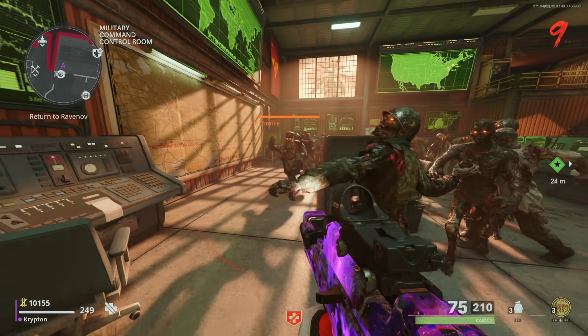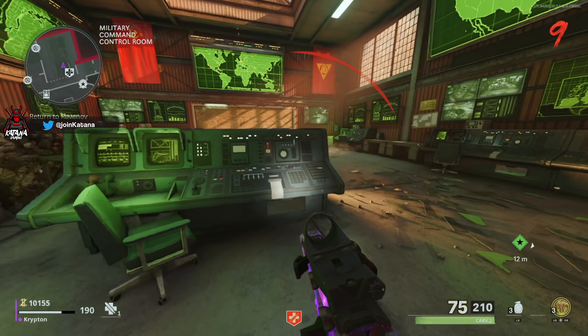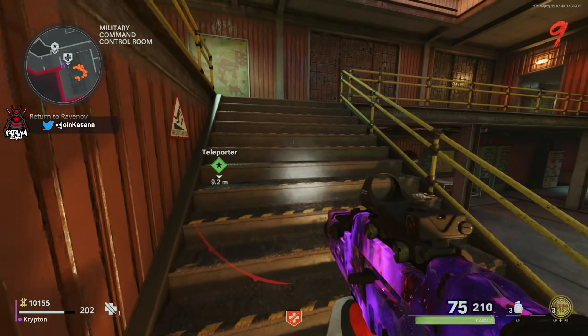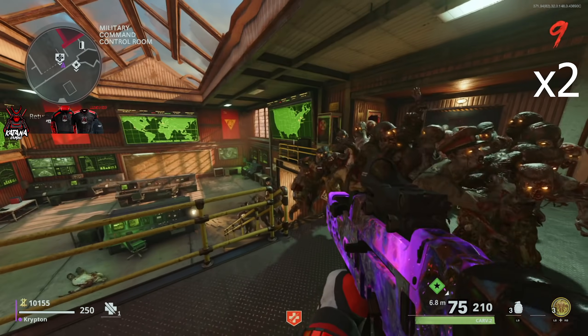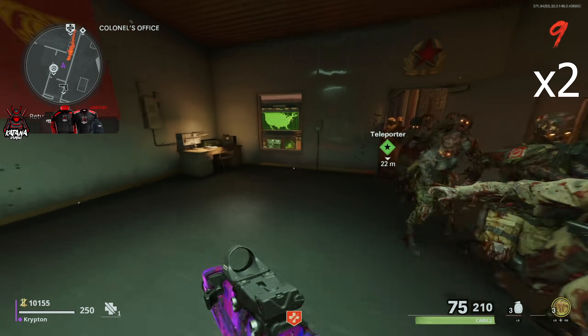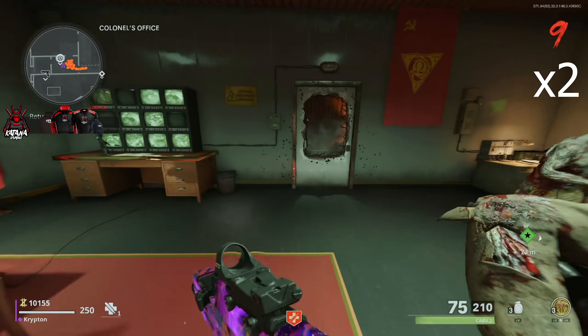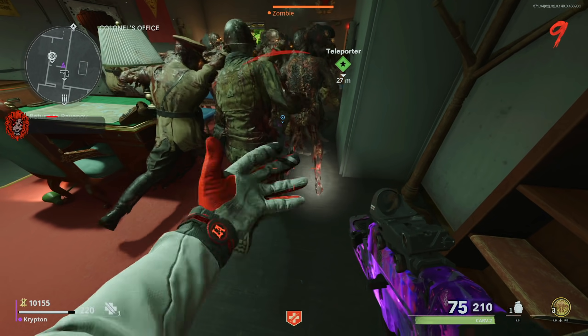You want to have at least two decoys — as you can see I have three — this makes it a lot easier. You want to train a full round of zombies, at least 25, in the control room. Train them exactly like I do: up the stairs, around to the left, and then back over to the colonel's office. Once you get into the colonel's office, train the zombies exactly like I do — run around to the lower side of the table.